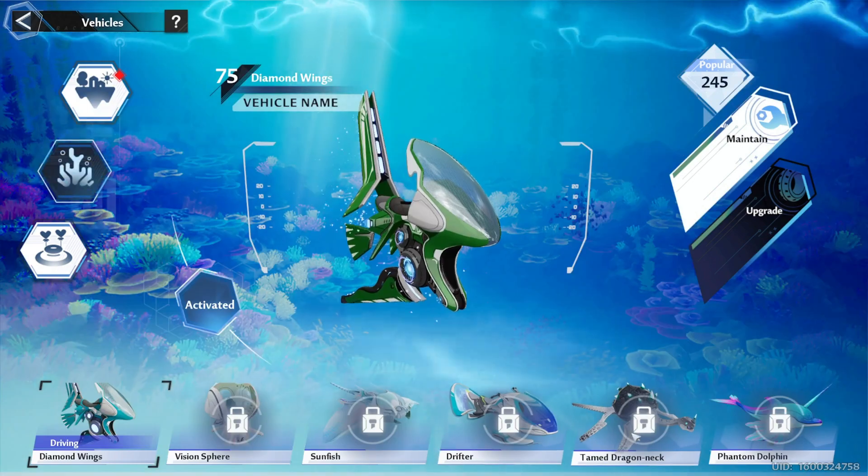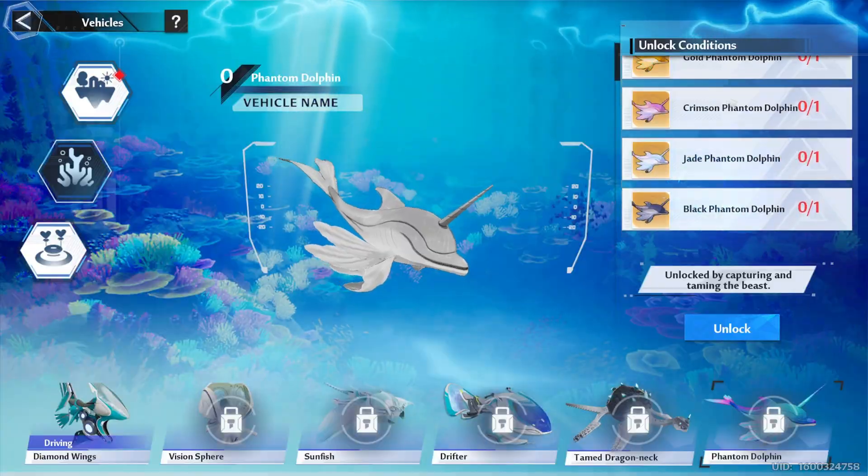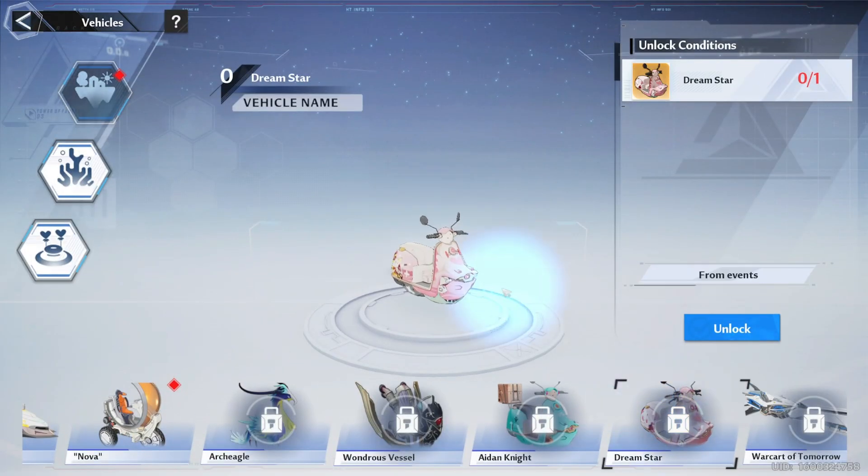Apart from the battle pass vehicle, there will also be two new vehicles added. The first one is the Phantom Dolphin that can be unlocked through Beast Capturing, and the second one is the Brevis Vehicle, which can be unlocked in an upcoming event.